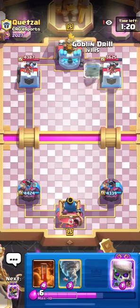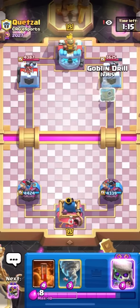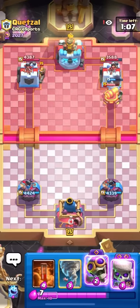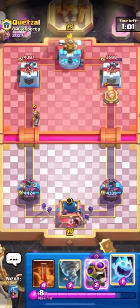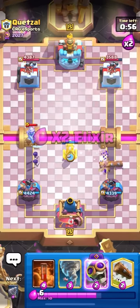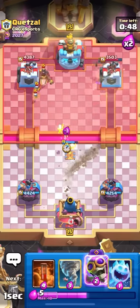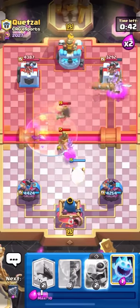Double evolutions really changed this game a lot, and I'm not sure it's for the better. I'm not a complainer — I'm just a grinder. Going another goblin drill, because that's really all this deck is: goblin drill, evo bomber at the bridge, then poison whatever they play on defense. Going ice spirit to freeze the musket, then tesla up high to snipe it. This deck is about 2.6 average elixir — pretty ridiculous.